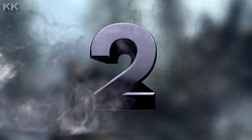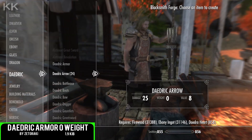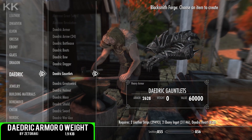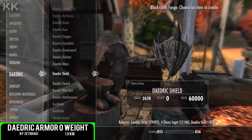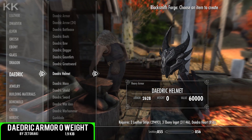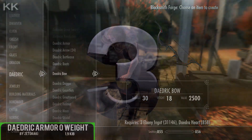For the second spot within the video, if you're looking for a cheap way to carry around some of the heavy armors you wear in the vanilla base game, this is going to be a great mod for you. This one is going to be Daedric Armor Has Zero Weight, coming at only 1.9 kilobytes of a download. Not too much to say about this particular mod, but the title should give it all away.